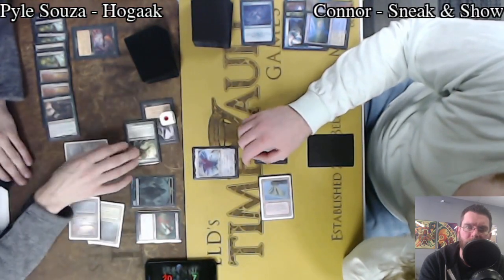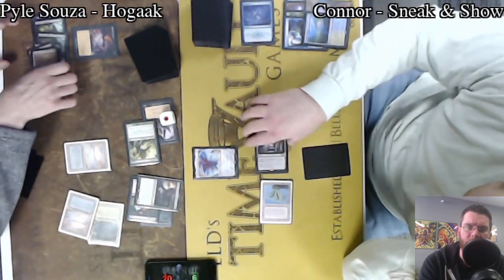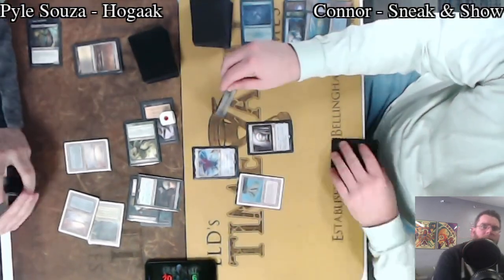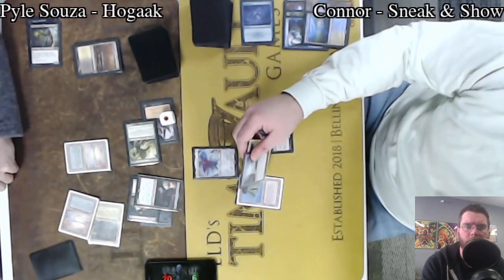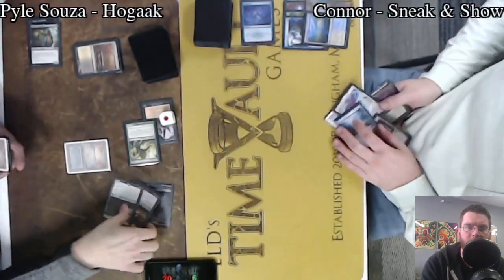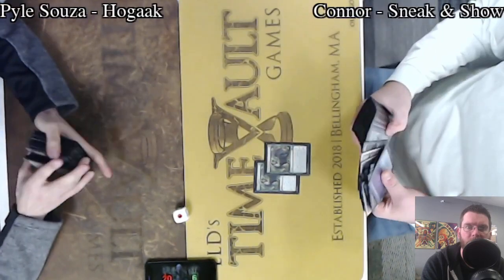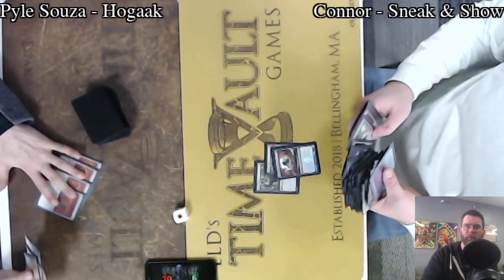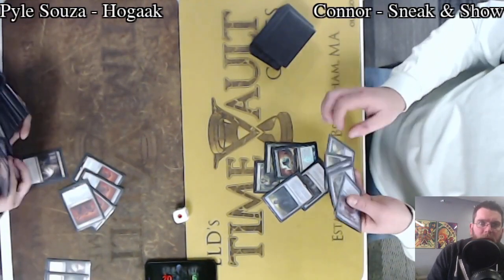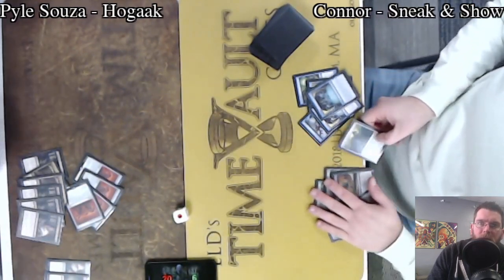Getting a single Zombie token, and now he's able to get back Hogak. 6 damage came in, and Emrakul can swing — but that's actually not going to be enough. Even with Emrakul able to swing and Annihilator 6 on the other side of the board, the crackback proves to be lethal for Connor.